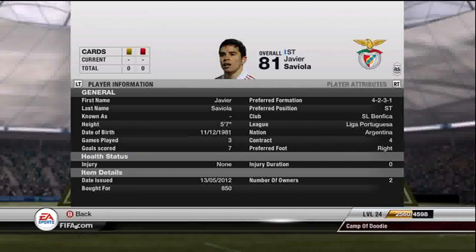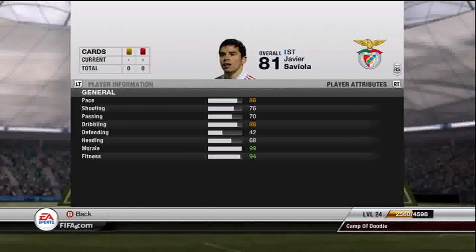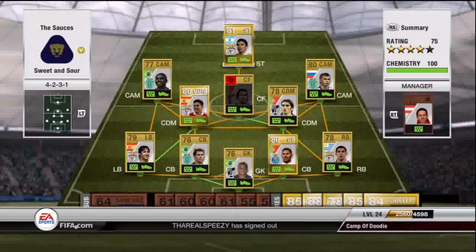To start off we have Javier. I bought him for 850 coins — he probably goes for more. He leads the team in scoring with 7 goals in 3 games. I originally bought him because I wanted a pacey striker up front, and he ended up being my leading scorer. He's got a nice finesse shot in the box. It's definitely worth 850 coins — I think he's actually worth more, but I got a steal. You probably won't find him for that price.